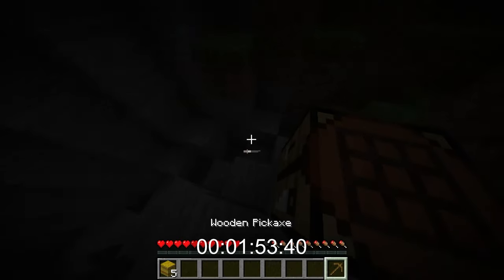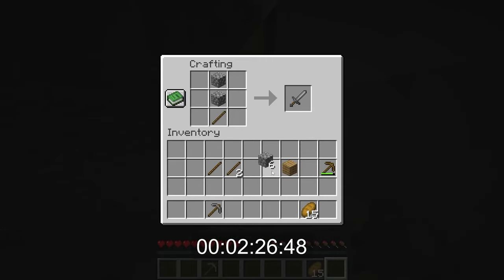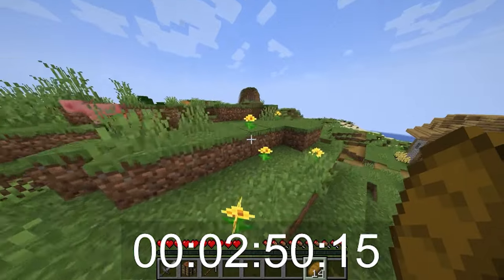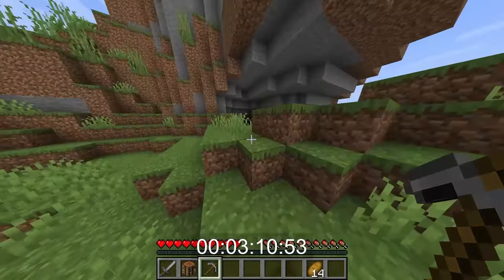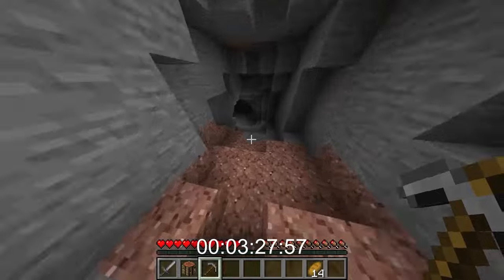Right now we could quickly just get a stone pickaxe. I'm fumbling. Stone pickaxe for now, grab some bread, and we might need a sword so we're quick making a sword and we gotta go. I do feel like we're botching this speed run. Some potential new caves over here — I have to get iron first if I want to get gold.